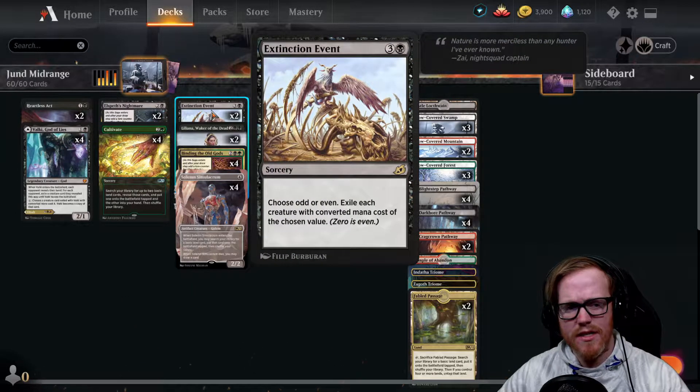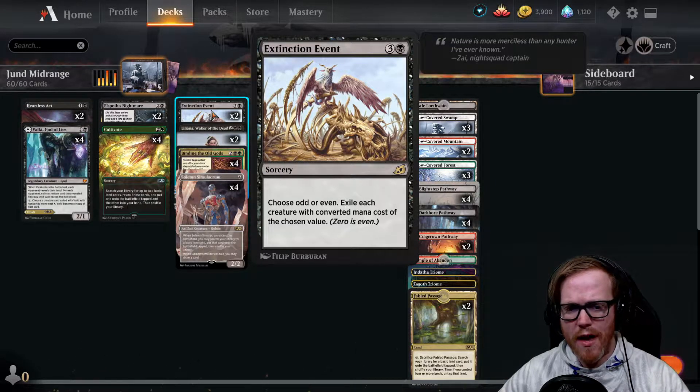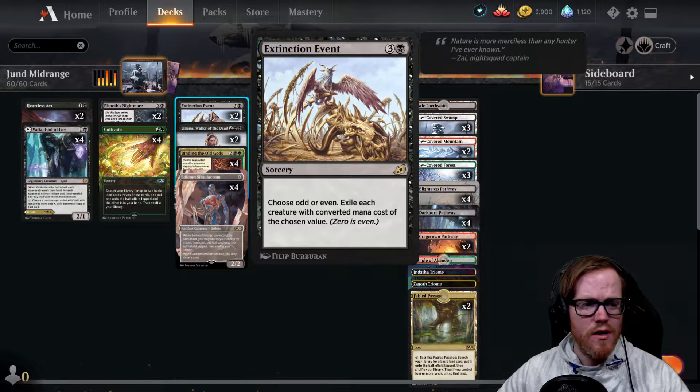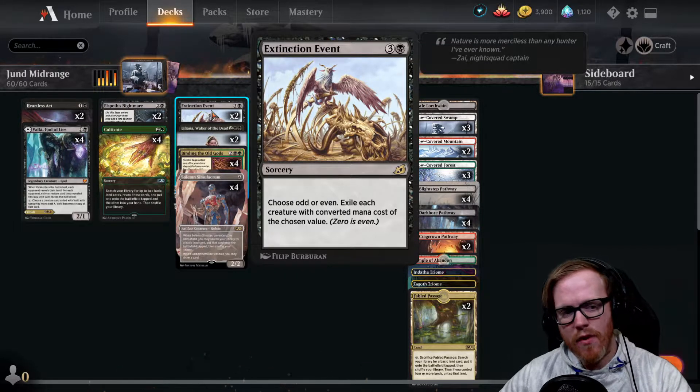We've got some Extinction Events for more board wipes. Definitely in best of one there are a lot of aggressive decks, so having a good board wipe for four mana that exiles rather than destroys target creatures is always fairly good. We choose even or odd - and zero is even - so it's a very, very good card.